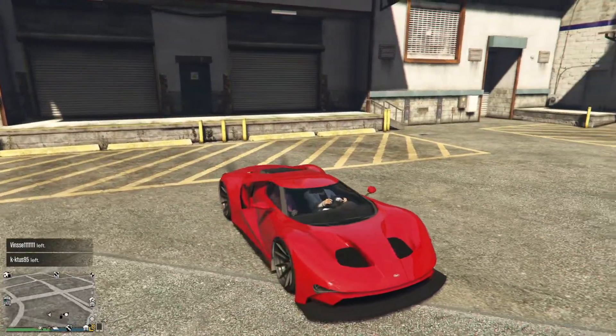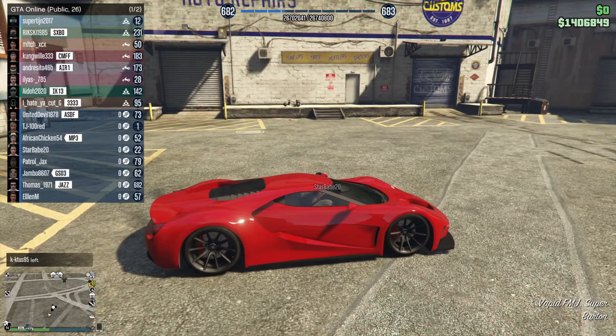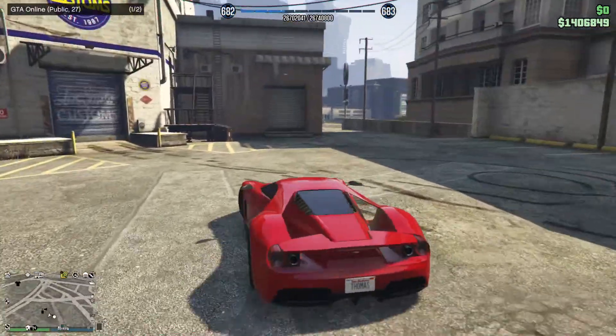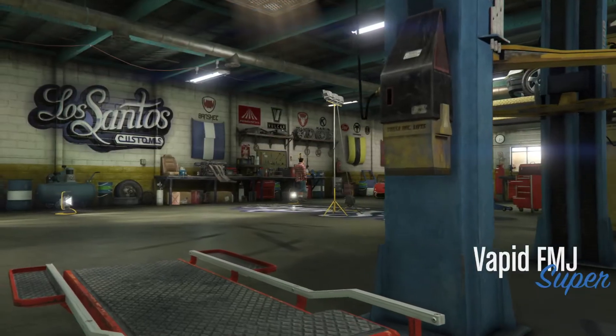It looks really great, especially on this car, the Vapid FMJG. Red color number four: sunset red metallic.